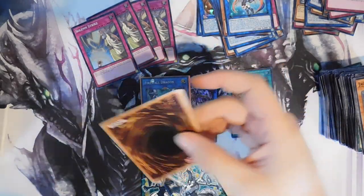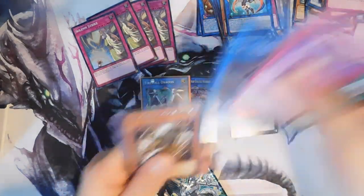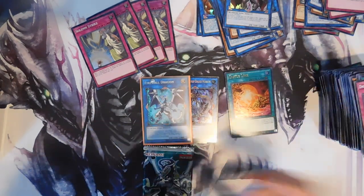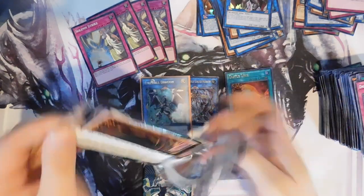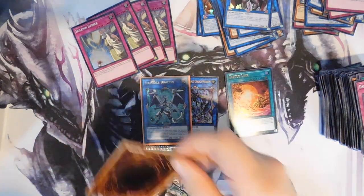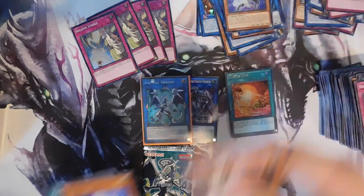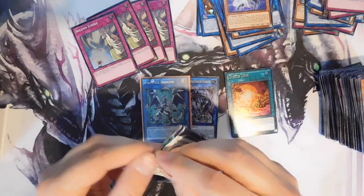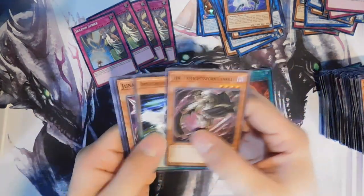I cannot wait for the special edition for Extreme Force to release — I will be buying hopefully multiple display boxes of that. We got our fourth Solemn Strike! One more and I'm happy. I think I see one in there if I glance — not sure though. Could be a Cyberse Wizard in disguise. Dark World Brainwashing, Boogie Trap, Goki the Great Ogre. Let me know in the comments what packs you guys would like to see, and if there are any card shops you'd like us to visit.